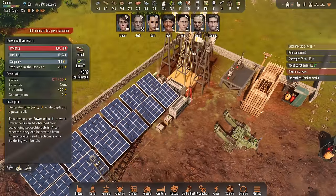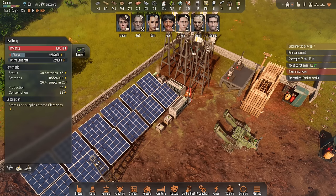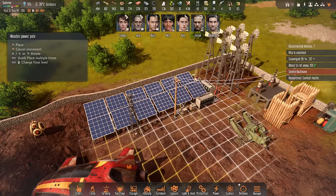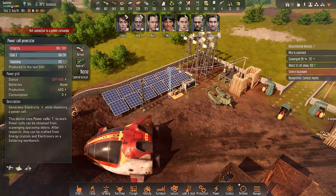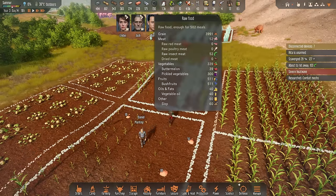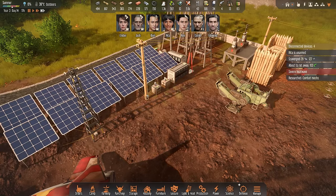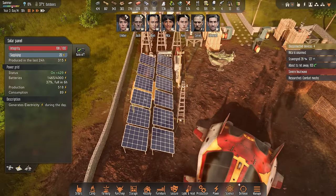Something is not right though — we should have a positive supply but we don't. Let me make sure we have a complete connection with the power grid. Oh my goodness, all of them are on the fields right now for harvest season, reaching 4,000 grain — that's great. Win, while you're here, please construct a wooden power pole. Ah, there we go — this one was not connected to the power grid. Now we have that power surplus. These solar panels were not connected to the grid — I don't believe it!